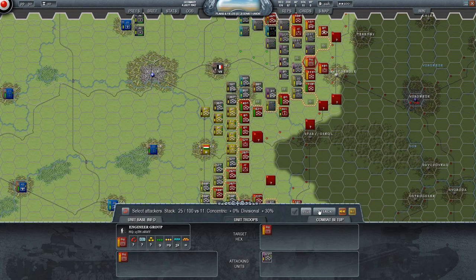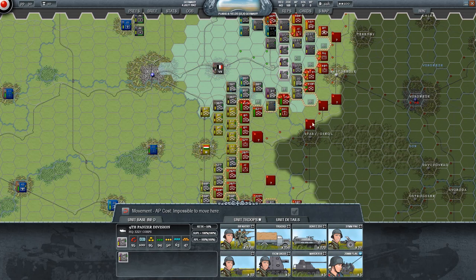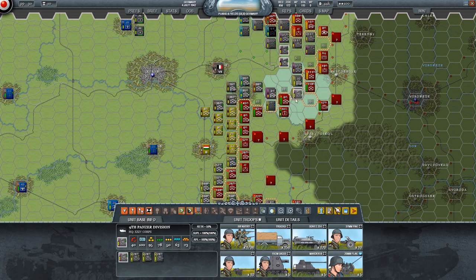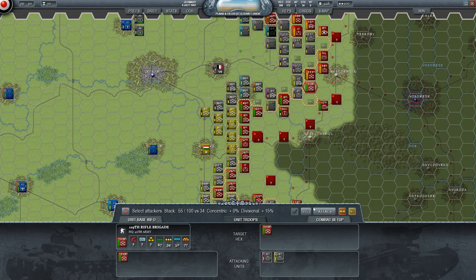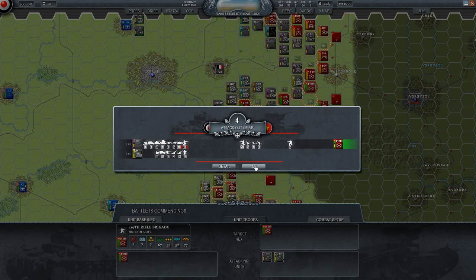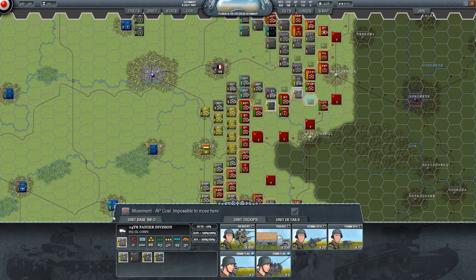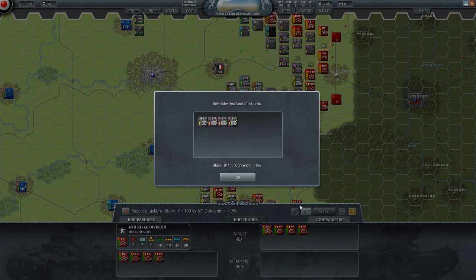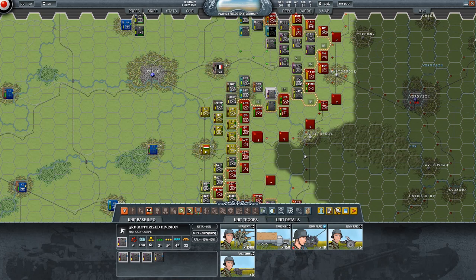These engineer units — yeah, we made them retreat. Not a surprise there. I guess we'll do a combined armored attack on this unit — totally failed. That's okay, it happens. What other armor do we have here, and can it still do anything? I don't think it can. We'll try and get rid of this with infantry — with all the infantry we have here apparently. Alright, we got them to retreat.